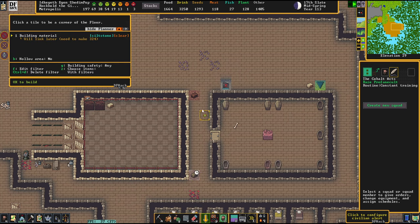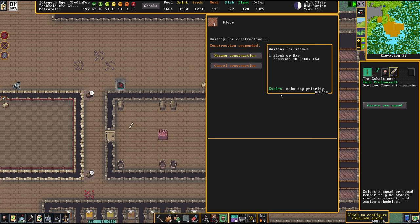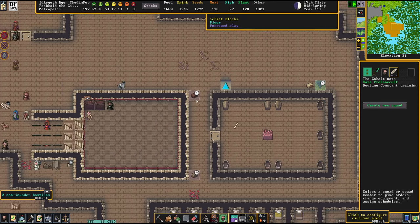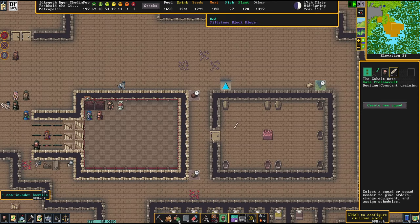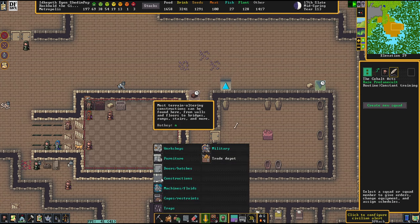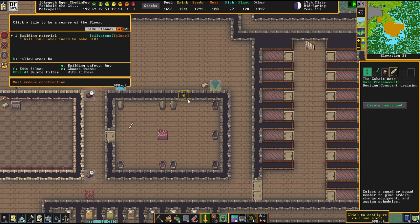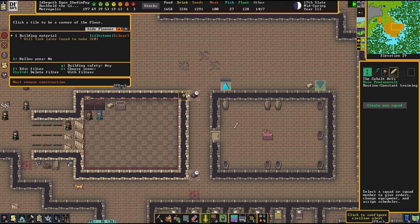We obviously need to put the floorstone blocks down there yet again. Especially the ones that lead outside of the fort are extremely important — this one leads into the pastures, which is also pretty nasty. I love to see that the fort itself is making such wonderful progress.